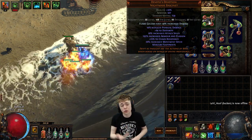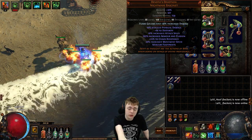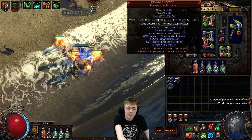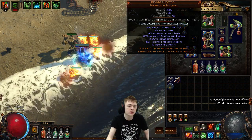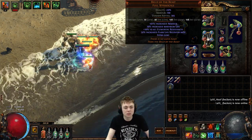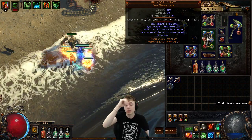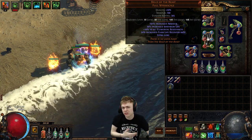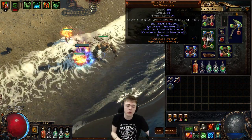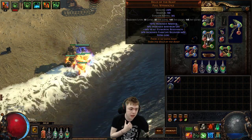Otherwise you need to get Dex nodes on the tree or invest into Dex on gear. You can cheat that a little bit using Essence crafting to get flat Dex on pieces like belts, which you normally wouldn't be able to. Six-link Belly is BIS from a defensive point of view. Otherwise you can use a plus-one Tabula — they're very cheap, like 50 Chaos, or a Skin of the Loyal. But since we're life-based, a plus-one Tabula is good enough, and what I used for the vast majority of my time on this character.